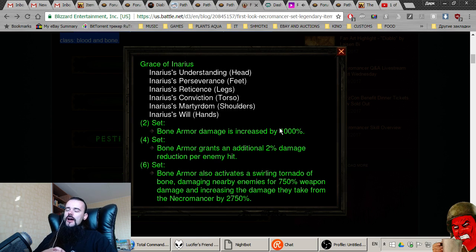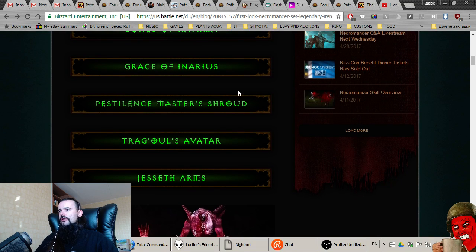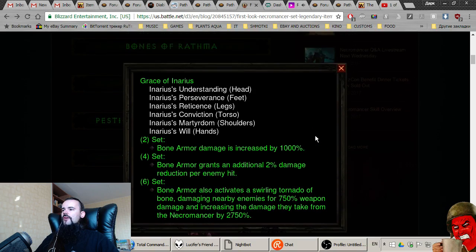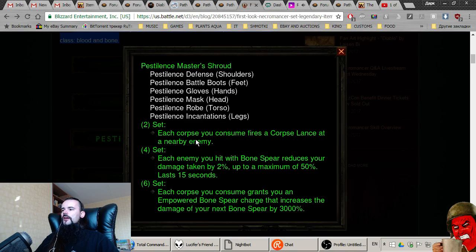Skills like Impale do 40,000 percent damage and Army of the Dead does 40,000 percent damage too, so 2700 percent doesn't seem very viable to me personally. Next is Pestilence Master's Shroud: the two-piece says each corpse you consume fires a Corpse Lance. The four-piece: each enemy hit with Bone Spear reduces your damage taken by two percent.